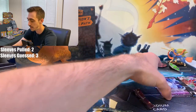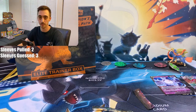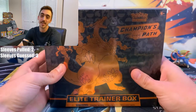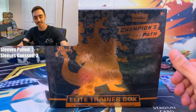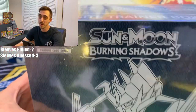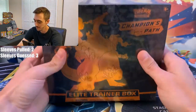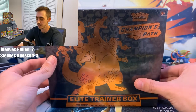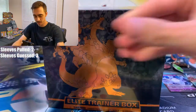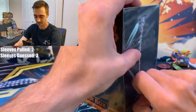We're going to save sleeving those for our Charizard sleeves and get into this Elite Trainer Box. This will actually be the first Elite Trainer Box of any series I've opened on the channel. I do plan on opening this Sun and Moon Burning Shadows box soon. But today, we're champions — and out of this box, we are going to pull a Charizard. I can feel it. This is the first ever Trainer Box I've opened in my life — ever.